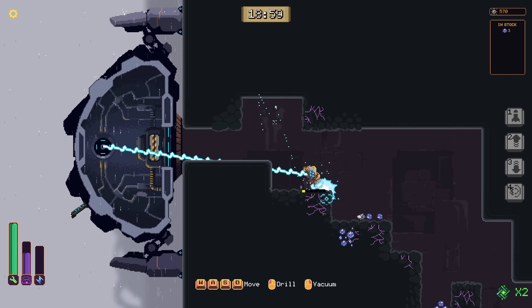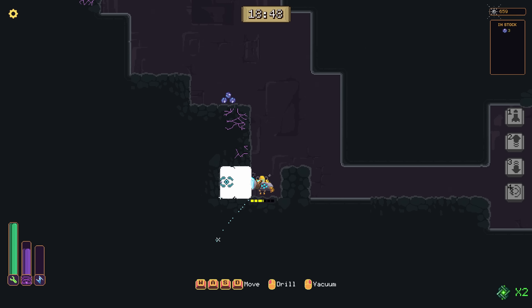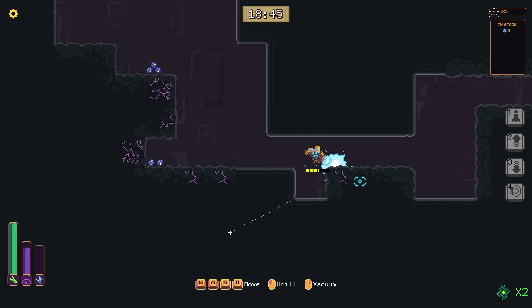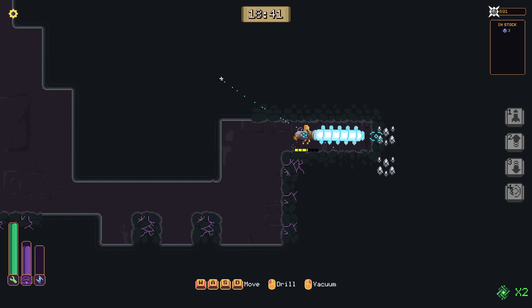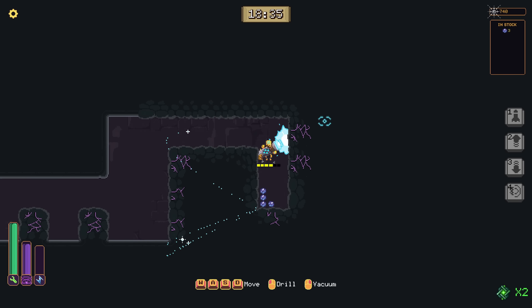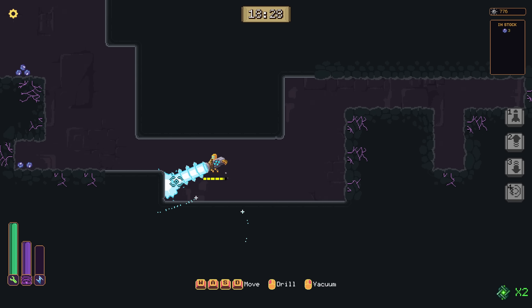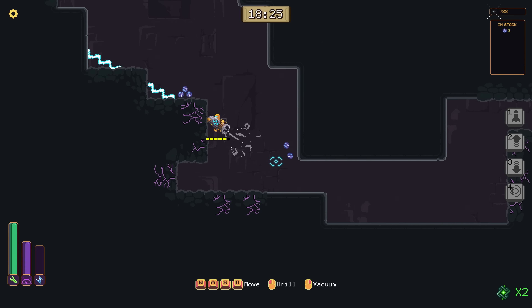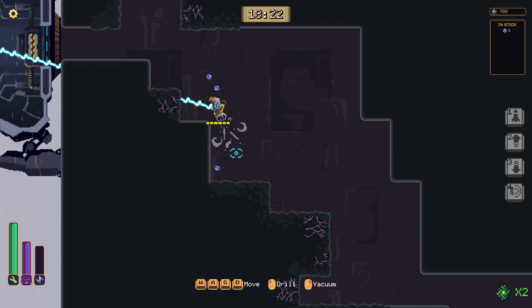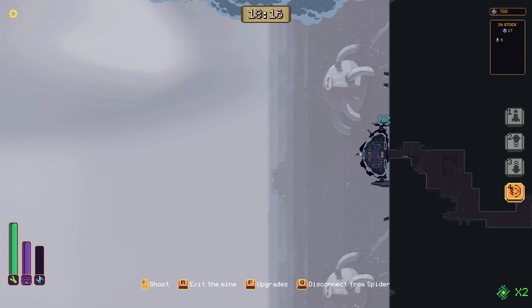So I need four silvers now — that's our next big thing we're looking for. And there's one, take that. This might give it to us, still need one more. That little tether you're seeing there — that's giving a speed and drilling boost when we are close to the robo spider. That's pretty neat. Not too much to worry about in these early waves, but we can save a couple repairs.